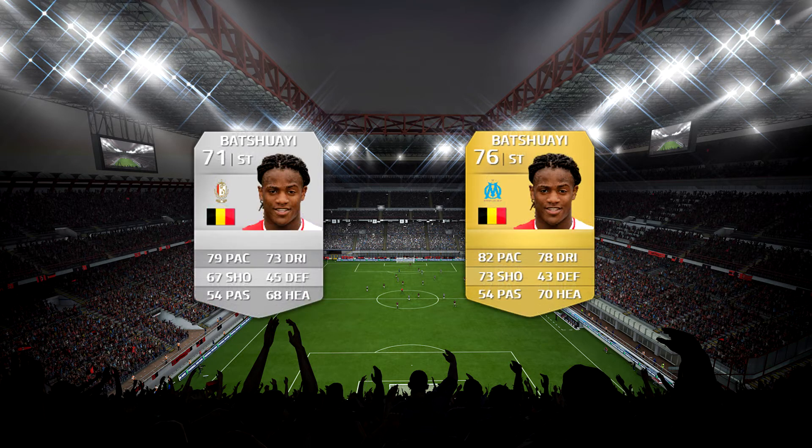Next up we've got Michi Batshuayi. This guy had an amazing year last year, scoring 28 goals and 5 assists in 38 matches. He's got 83 finishing, 84 agility, 73 long shots and 78 shot power. And just looking at his card, he looks a really nice little player. He's obviously just signed for Marseille from Standard Liège and he's a 76-rated player, got a plus 5 upgrade.